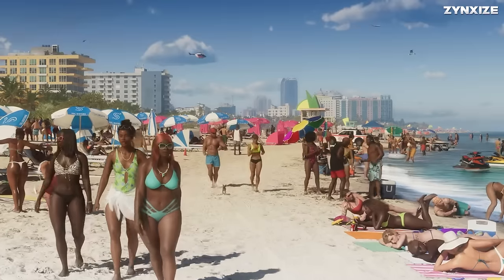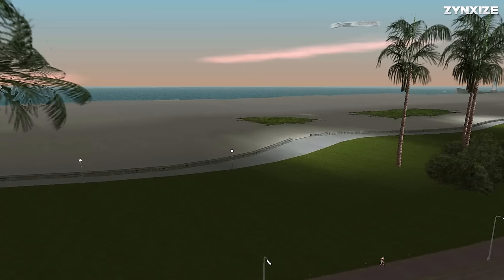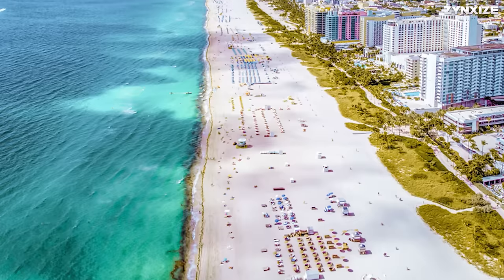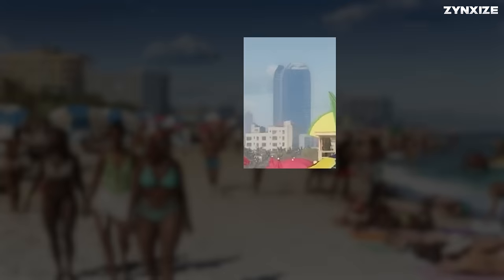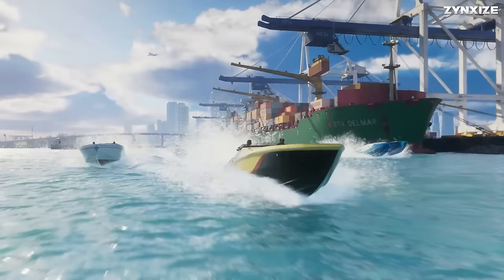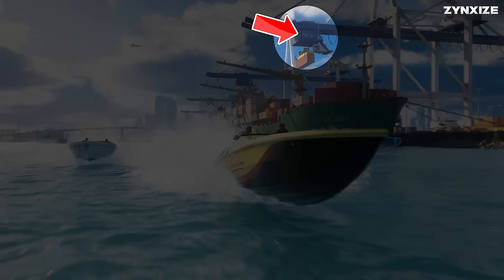The beachscape is adorned with blue and white parasols bearing the inscription Vice Beach, confirming the reimagining of the location from the original Vice City for the HD universe. This coastal area is akin to GTA's version of Miami's South Beach. In the distant background, a structure named Bayfront Heights stands, likely a luxurious seaside apartment complex, hinting at a possible acquisition for players in GTA VI's online mode. At a different waterfront, boats swiftly navigate past Port Vice City, distinguished by the PVC logo adorning the blue shipping cranes.